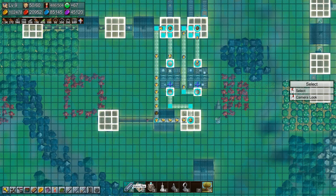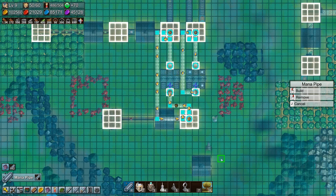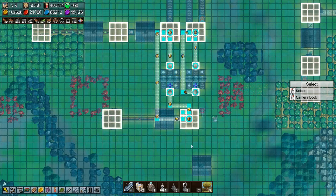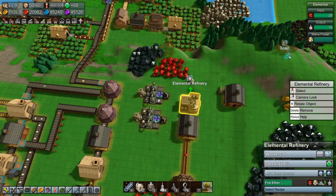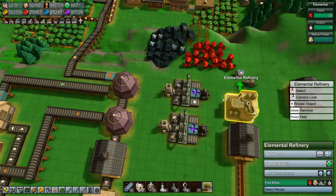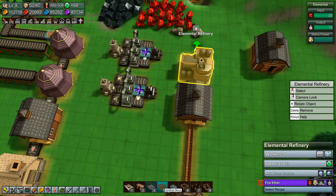It is just fine - we need to put in a little thing there so they can get past. So that should mean - yeah, we are making fire ether and we just need a conveyor belt to get it over here.